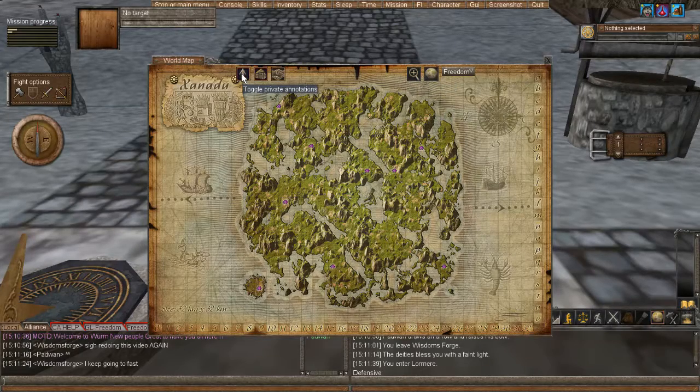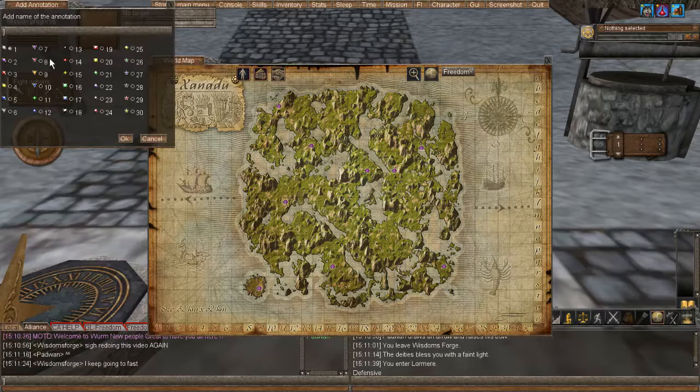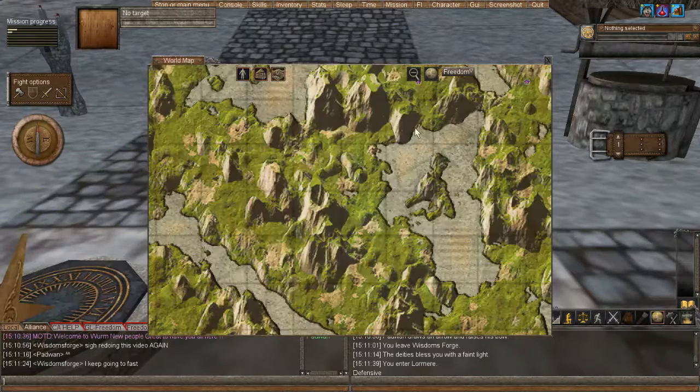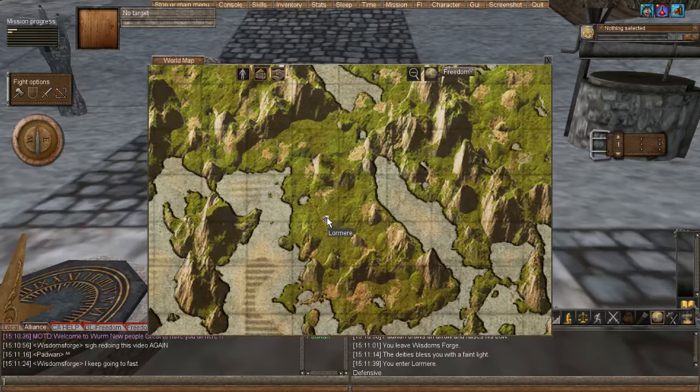Also with this map, you can do what's called private annotations, where you can right-click. You can add an annotation, you can pick one of these fancy icons — I'm here. Zoom in, and you now have an annotation on the map that shows that you're here.